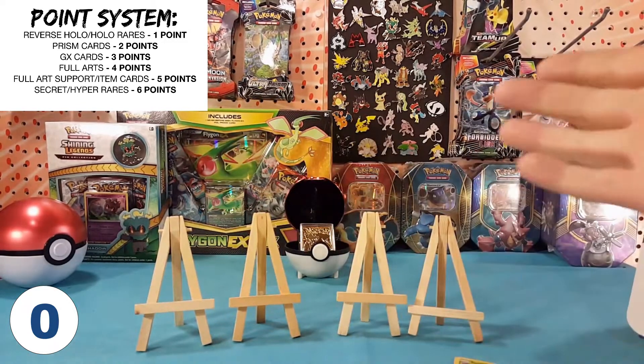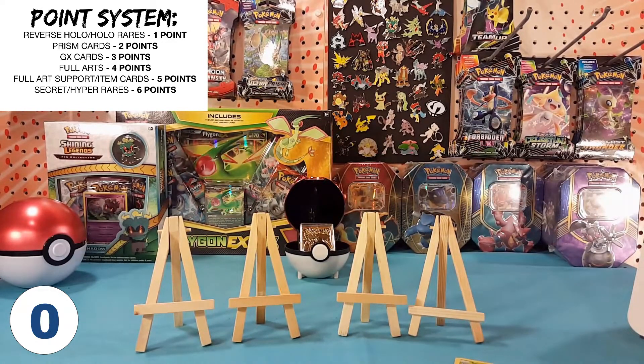Final pack right here, guys — let's see if we can pull something. Anything will be good. Final code card. We have: Psychic Energy, Pokémon Communication, Flabébé, Omanyte, Blitzle, Squirtle, Tentacool, Grimer, Pidgey. Buff Padding is our reverse, just an uncommon, and Bronzong is our regular rare. Absolutely no points.